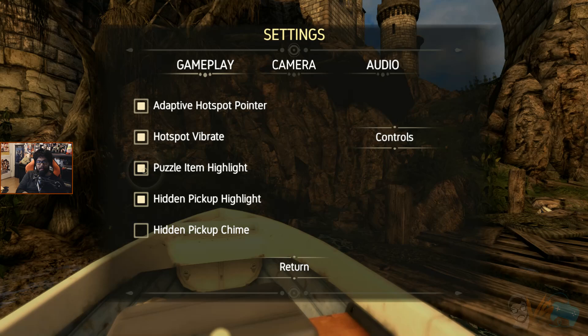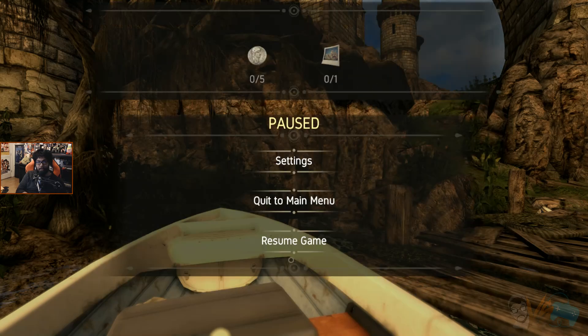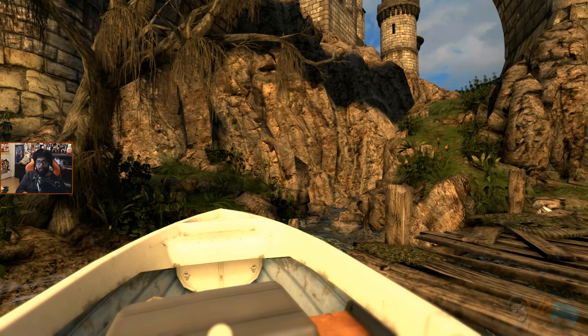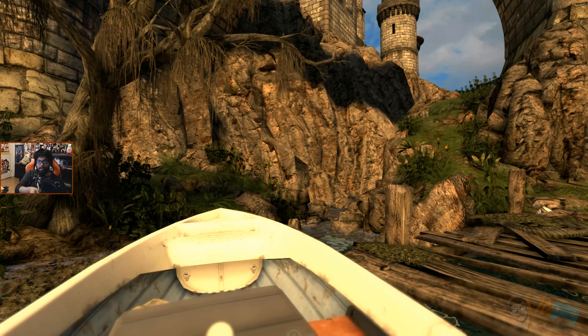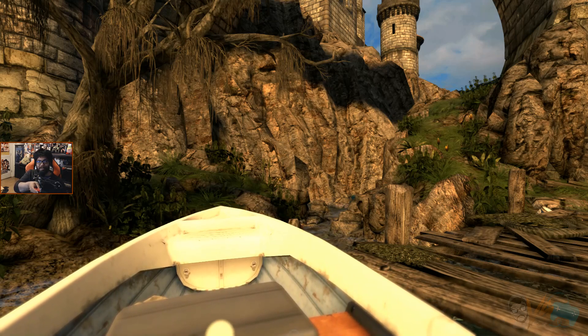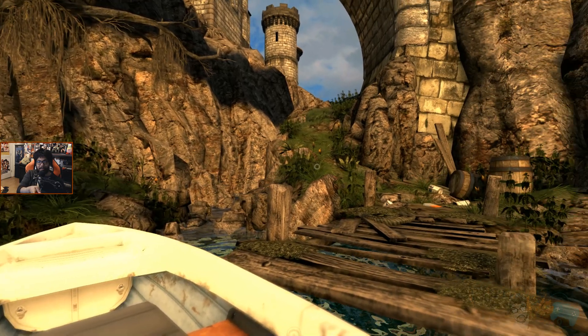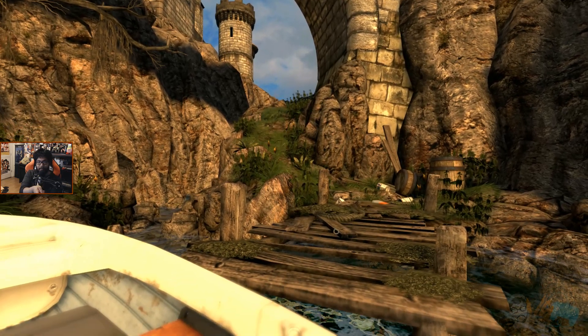You can reset the pointer, which is great, or you can highlight it just in case. Let's enable hidden pickup chime, because we suck at everything. Pointer sensitivity, brightness, gamma, and audio. Pretty interesting controls. It looks like there's like five coins here and some kind of thing. The recentering is really nice - I can point it up here and it recenters. It's not like the Wii where you don't have to point at an actual screen.